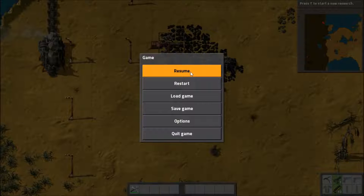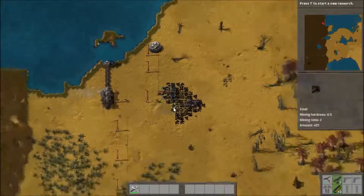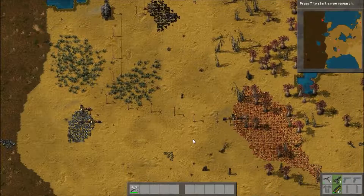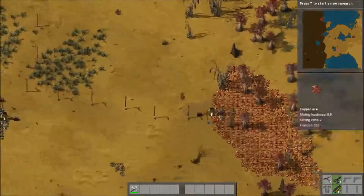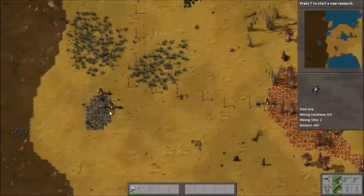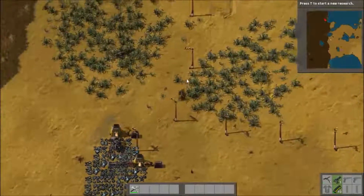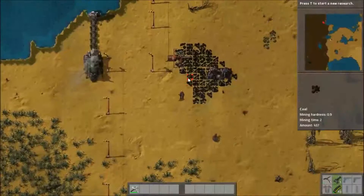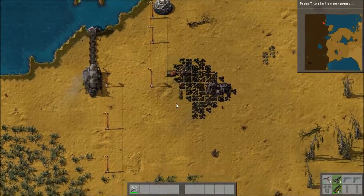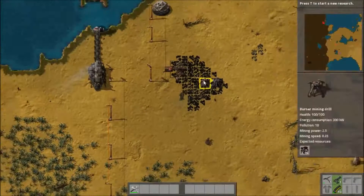What is going on everyone? My name is Enzadity and welcome back to Factorio. In the last episode, we got a lab put down and we got around to making some of our binders electronic. So what we're going to do in today's episode is we're going to replace all of this with electronics, research a few things, and dabble into some smelting. Let's see what we can make happen.